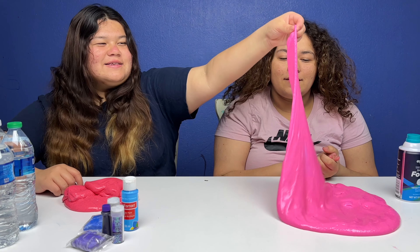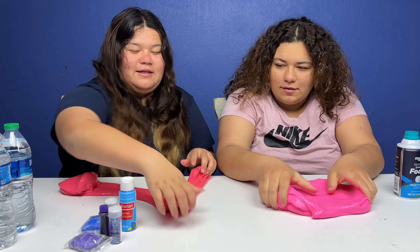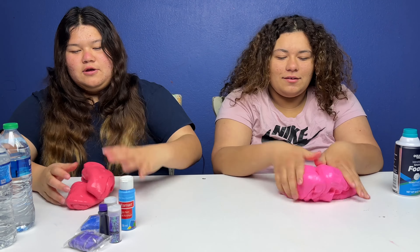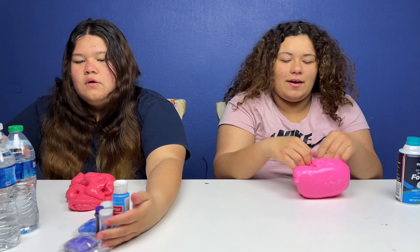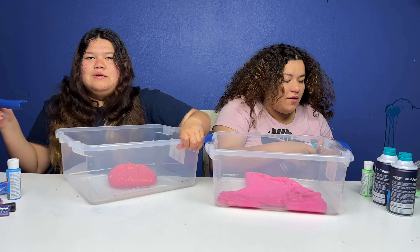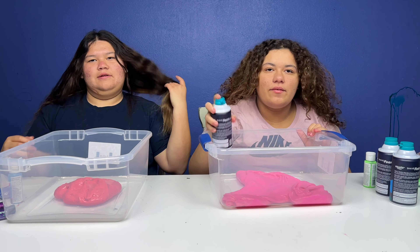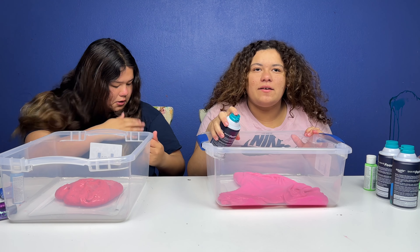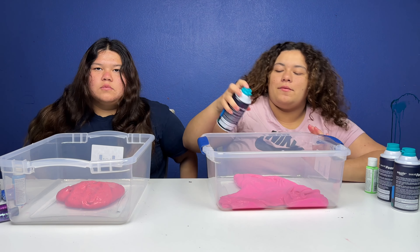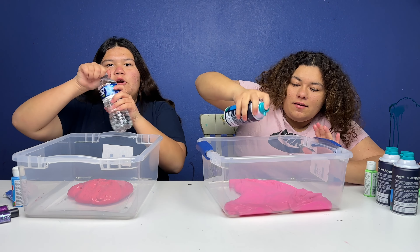Shaving cream makes it super tall and fluffy - we're talking about however big we can make it. Let's start making these giant slimes! I'm definitely going to add in the shaving cream first. If I added the food coloring and paint right now it would just get lighter and I want to see the color it's going to be. I'm going to add the water first.